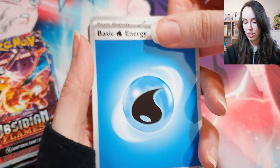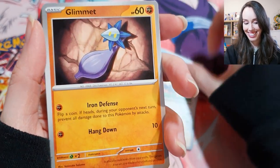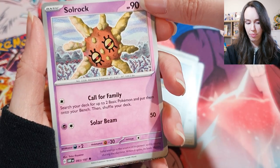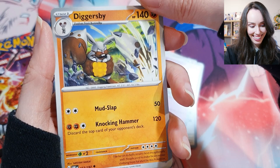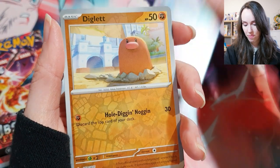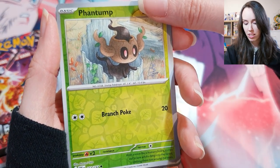We got some water energy. Finizen — that's so cute. Oh gosh, Glimit. A trainer card — Rhyme I believe. Solrock. Diggersby — that's a rabbit, isn't it? Oh that's so cute. Houndstone. Diglett — oh I think that's a reverse holo. Phantump.